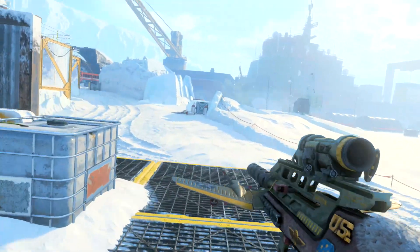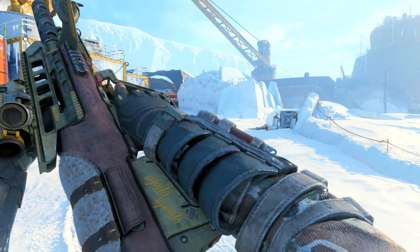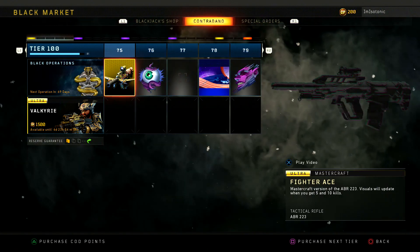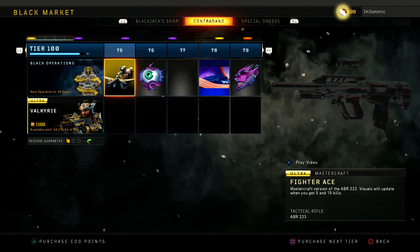Let me know if you guys like the new black market update, and let me know if you reckon they should have made it free for everyone or kept it in the Battle Pass. I personally don't really like how they did it — it cost me like 100 bucks to do it and probably wasn't really worth it, so that's my own stupidity for buying. But I hope you guys enjoy this quick little video on how to get the Fighter Ace. Drop an early like, subscribe to the channel, and have a wonderful rest of your day. Take care and goodbye.